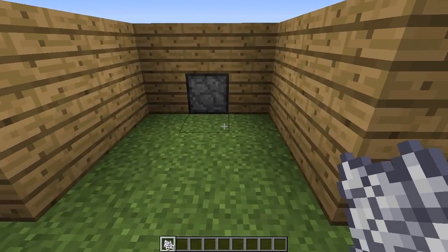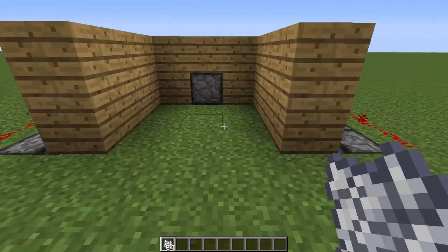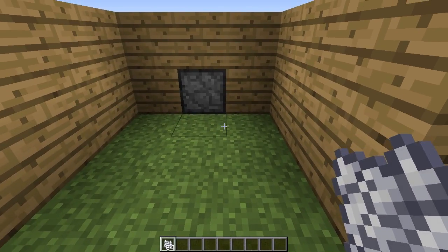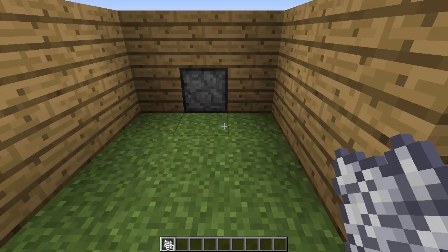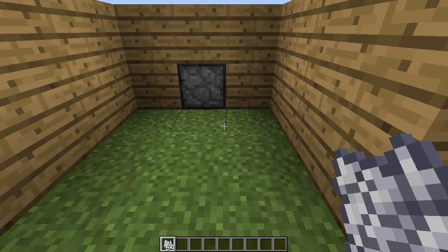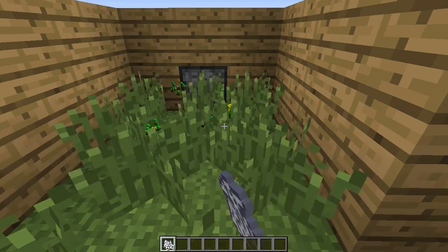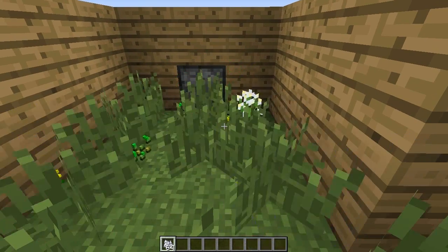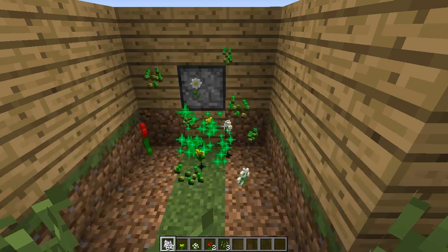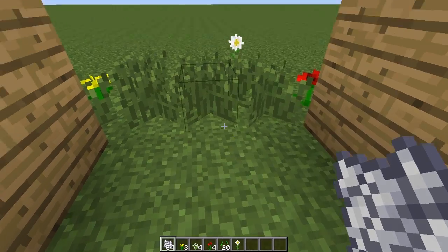I'm going to be showing you how to build this. But before we even do that, I actually need to show it to you. All you have to simply do is right click on this back block here on the furthest right or the furthest left, just so you don't hit the selection box of the tall grass or flowers. As you can see, we've got our flowers and our seeds.